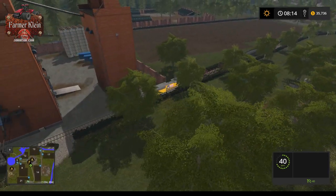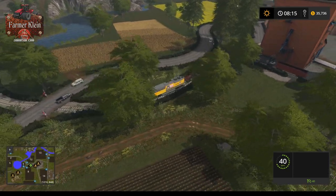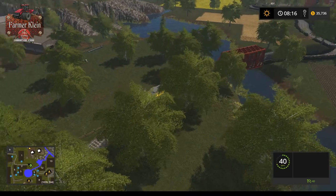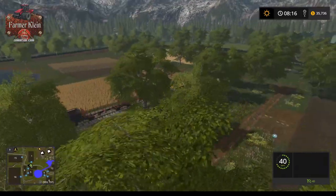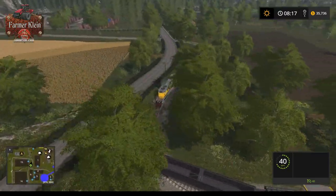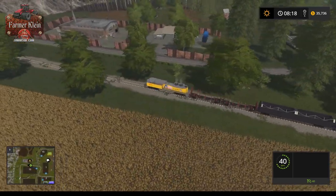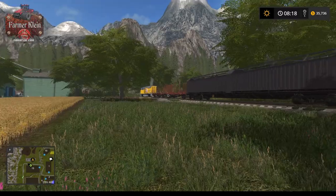Looks like we have a secondary storage yard back there with some sheds. This is that sell point that is also a train sell point. It looks like we don't have railroad crossings but the cars do stop. There's our farm. The train track weaves around so much it's hard to give you a good shot without it constantly turning. There's the wool buy point and there's the soy milk facility. We're going to go ahead and get off — it just makes a quick little trip around.